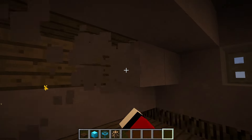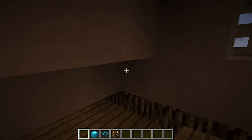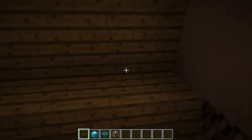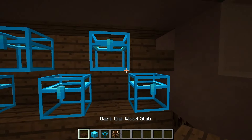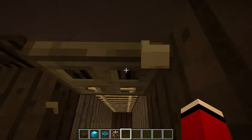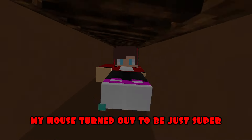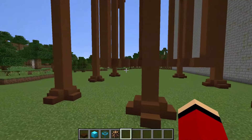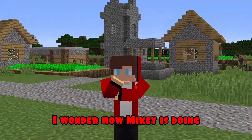On the second floor, I remove the extra blocks and complete the missing ones. Put lamps on top as well as chests on the sides. My house turned out to be just super. My house head is ready. I wonder how Mikey is doing.